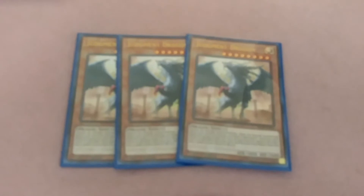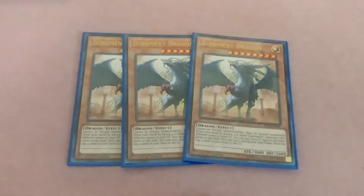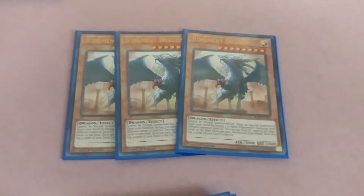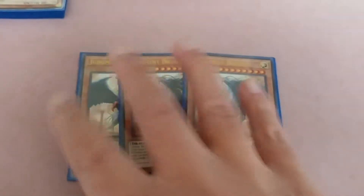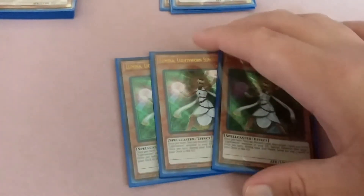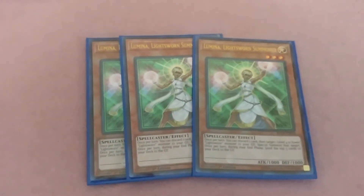The Lightsworns — you run one, two, three Judgment Dragons. Judgment Dragon: when you have four different names of Lightsworn monsters in the graveyard, you can special summon it, pay a thousand life points, and blow up the entire field. Simple as that. We'll go with three Judgment Dragons.